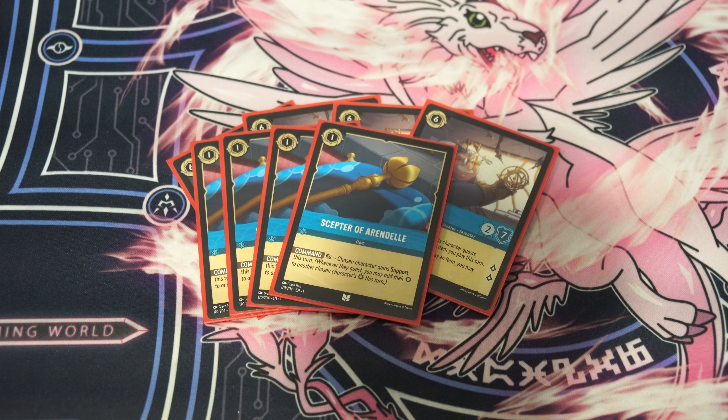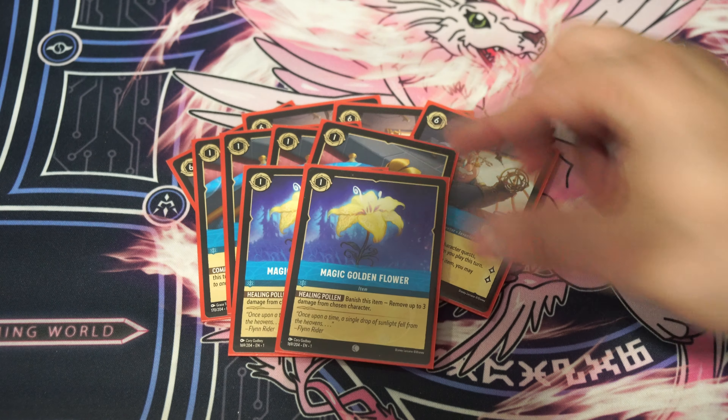Now we'll just start going through the cards by play cost, starting with the Sapphire ink first. We play 4 copies of Scepter of Armandale. It's a 1-drop that can be used for ink — an item that has command. You tap it, a chosen character gets support, and support is when that character quests, they give their attack to another character you control. Support has really come up in testing to allow you to finish up people with magic numbers. They might see one of these on the board already and play cautiously, but maybe they only see one and start questing anyway. Then you play a second one, and support stacks, and it's very good.